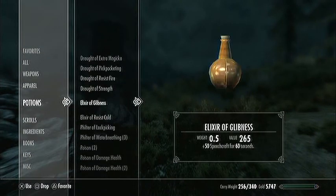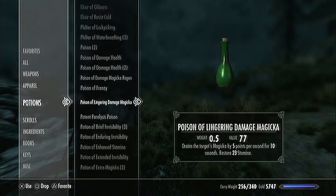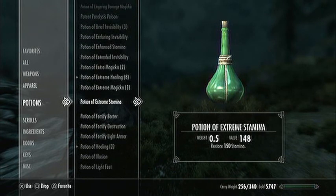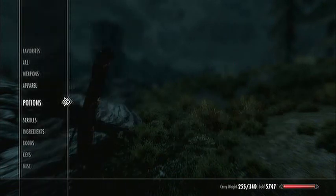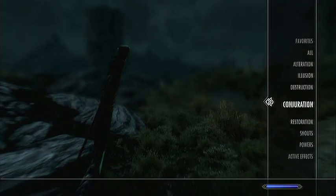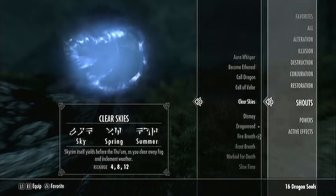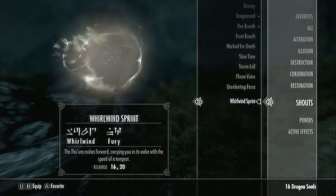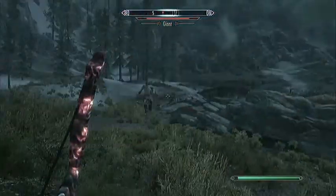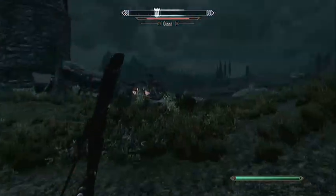Go to your items if you need, and make sure you've got your stamina potion — filling out my stamina. And another good idea, even if you're low on stamina, is to take out your whirlwind sprint if you do have it. I have quite a few shouts at my disposal, so I'll use whirlwind sprint, which gets you a bit farther away.